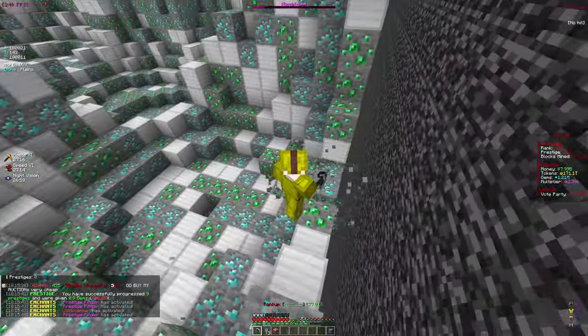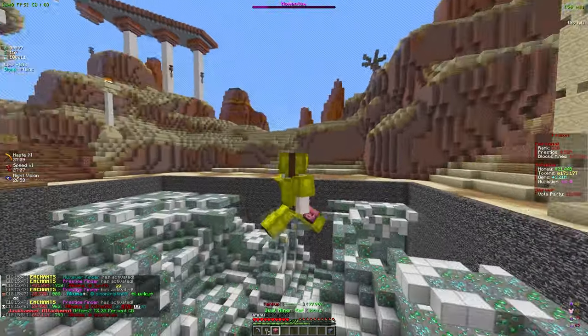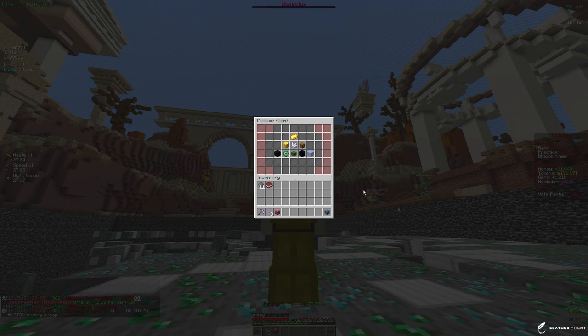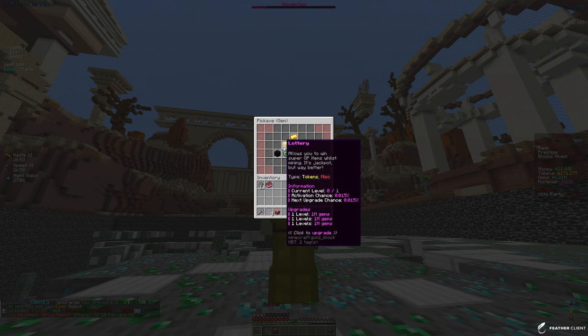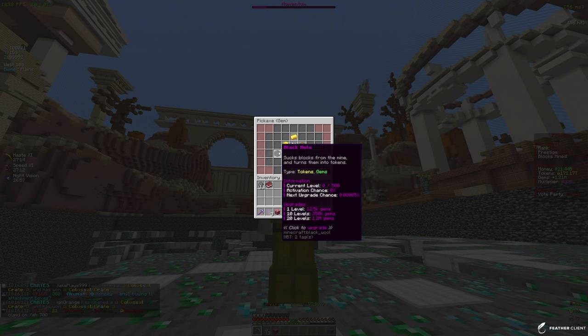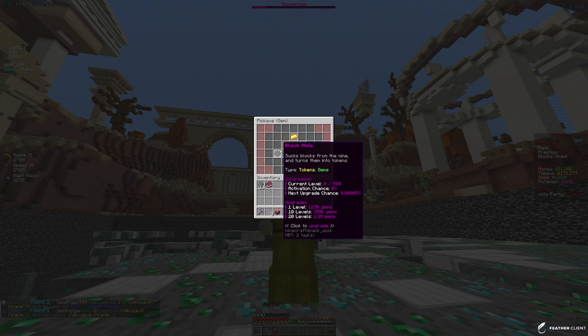We've been grinding those out in the past few videos. If we take a look at these hidden enchants, we can go into the gem enchant section. Right now we currently have 1.21 million gems. We have Lottery which can give us OP items, Shard Collector, and some other ones. There's one that would only cost 12.5k gems for the first level - it sucks blocks from the mine and turns them into tokens.